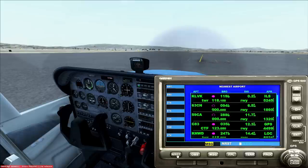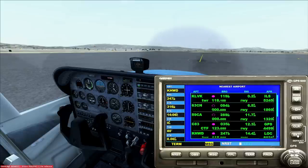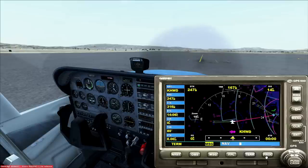Nearest... K-H-W-D. Where are we? Are we in Livermore? Yeah, we're in Livermore. And we're going to fly to Hayward Executive. You know where Hayward is? Yeah. It's a 14-mile trip, not too long.